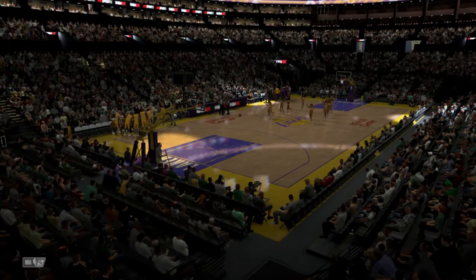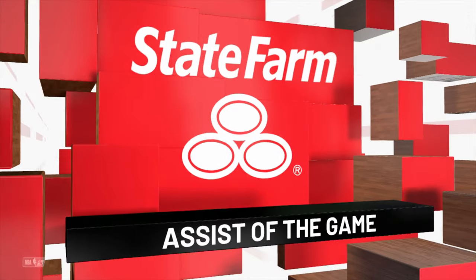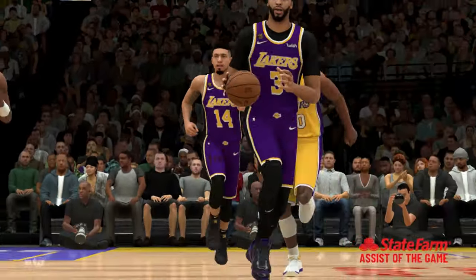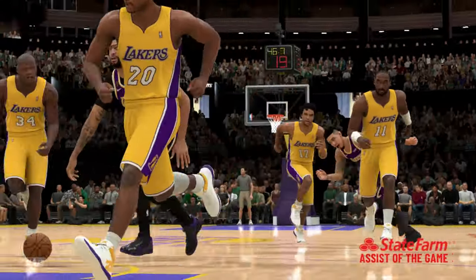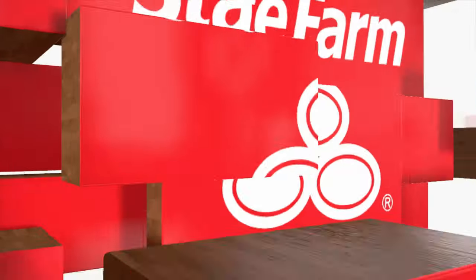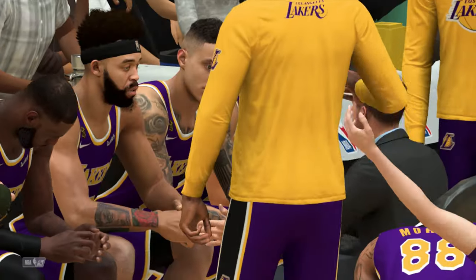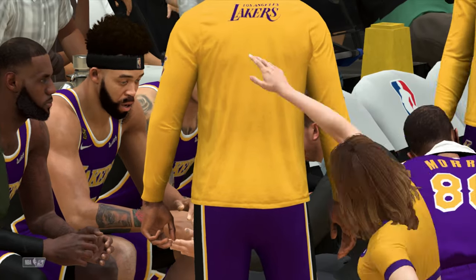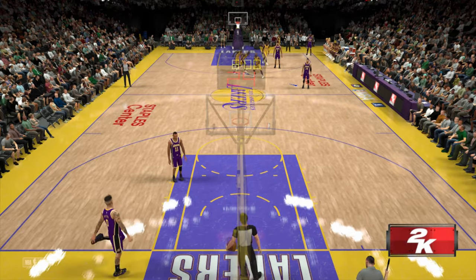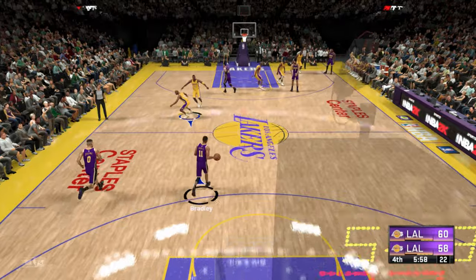Let's go to our State Farm assist of the game. I'm glad this was the pick because I love this pass — such a great dish. That's what I call court vision. You also have the location of the pass — puts it right where it needs to be, where his man can do something with it. And with three quarters behind us, we start the fourth quarter in what is still anybody's ballgame.